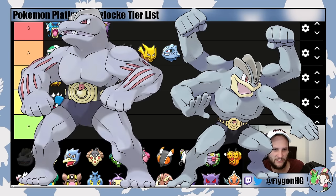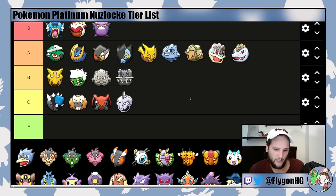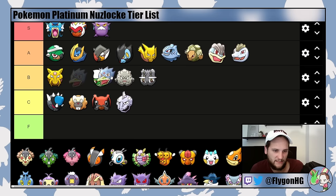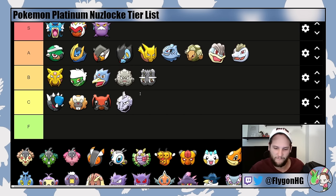Machoke and Machamp are both A-tier — low A-tier. They're really good into Roark, Mars, Jupiter especially if you have Guts and get poisoned, and Maylene. They kind of fall off towards the late game as they get a little too slow and not quite bulky enough to tank really strong attacks. They could be solid into Candice, obviously not into Froslass but against the rest of her Pokemon. They do check Barry's Snorlax, which can be difficult without Infernape or Close Combat from Staraptor. Golduck is always B-tier in every game — it's a Water-type that is solid but evolves really late, so you'll have Psyduck until around the sixth gym badge. It can get the job done with Surf and Ice Beam, but you can always do better than Golduck.